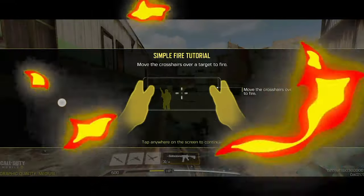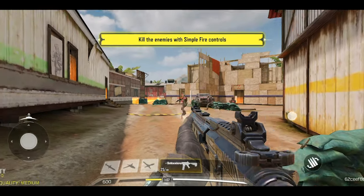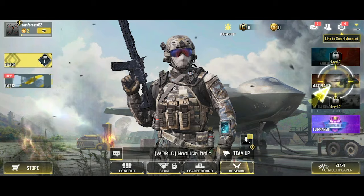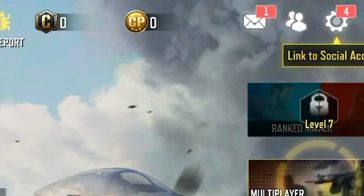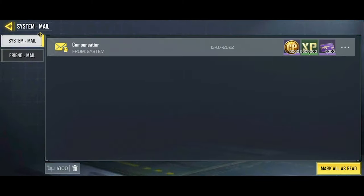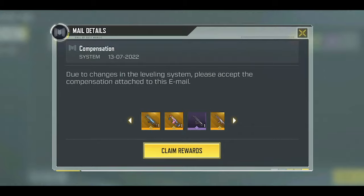From there, just click on Guest and create a new account — name it whatever you want because it really doesn't matter. After you do that, you're literally one step away from getting those free mythics. Just play the tutorial. Once I finished the tutorial, you can see there's something in my mail, so let's go ahead and check it out.